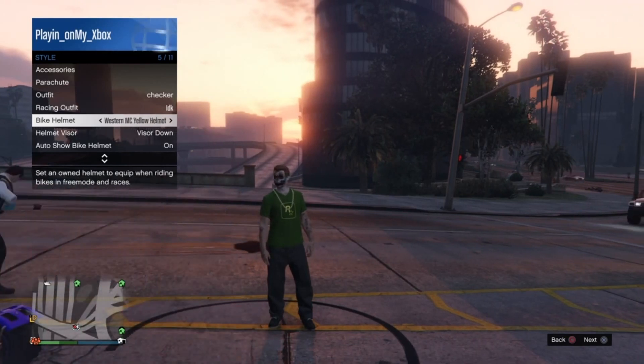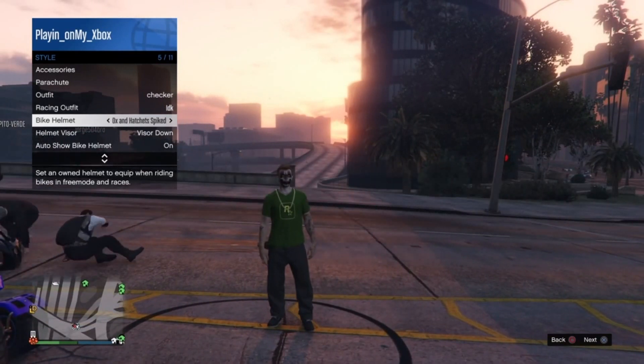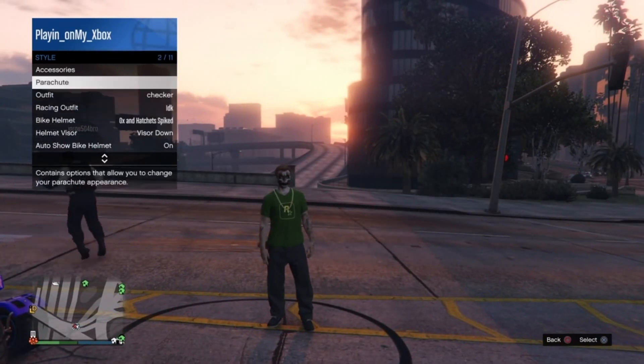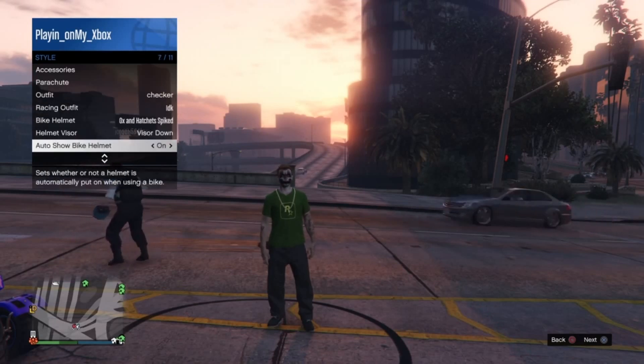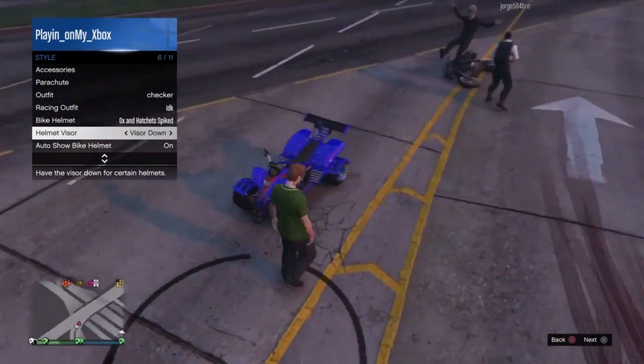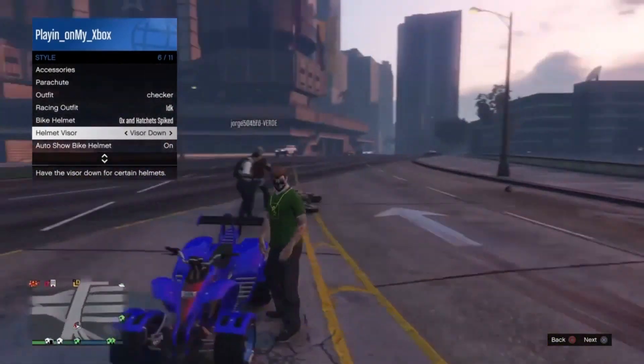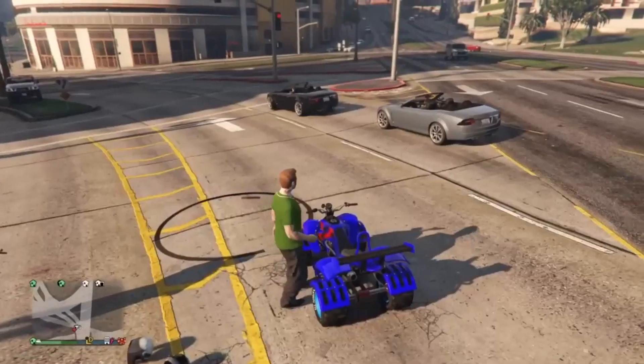You also want to have Auto-Show Bike Helmet turned on — make sure that is on, just like that. The visor can be down or up, it really doesn't matter, but I'm going to make it down right now.